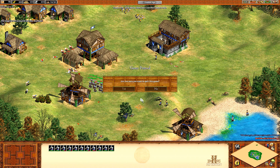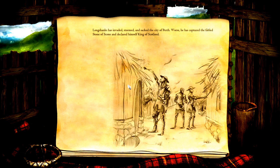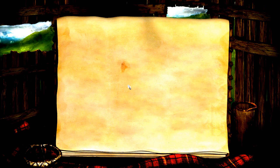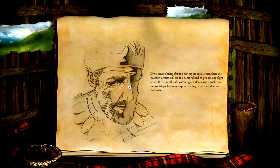Longshanks has invaded, stormed, and sacked the city of Perth. It's worse — he's captured the fabled Stone of Scone and declared himself King of Scotland. If we cannot bring about a victory in battle soon, the Scottish armies will be too demoralized to put up any fight at all. If this mythical Scottish giant does exist, I wish he'd get his forces up to Stirling where we shall next do battle.